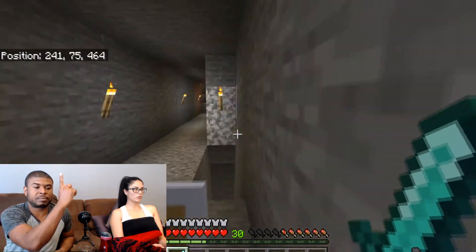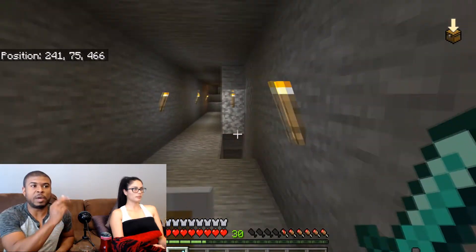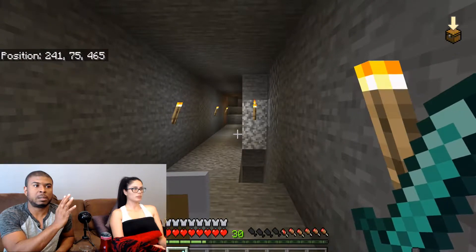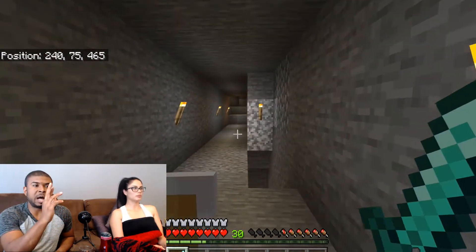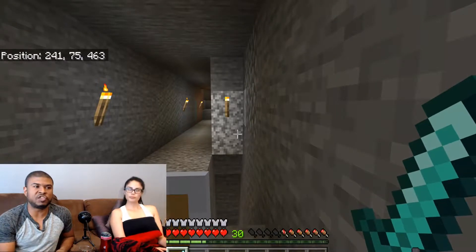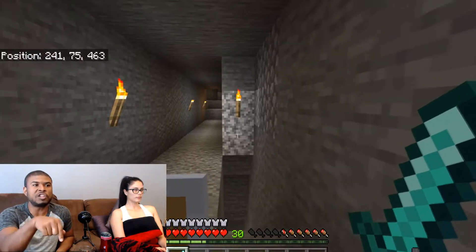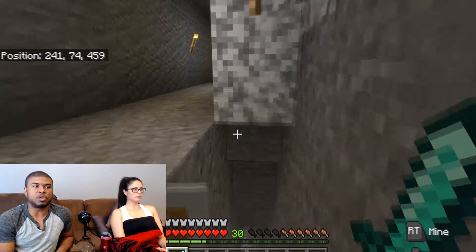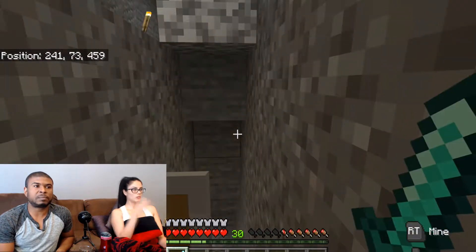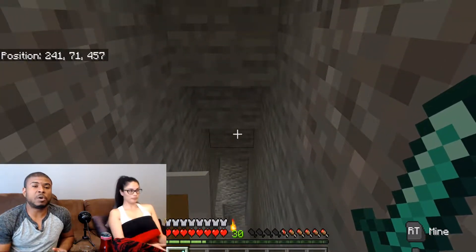Now I go back and you can see in the top left I have my position. As I move, you'll see certain numbers change — that's an X, Y, Z axis. X is left and right, Y is up and down, and Z is north and south. The second number — 75 — is the level you're standing on. Watch as she goes down the stairs: 74, 73, and so on. We're trying to get to where we'll find the precious stones, and the most prominent level is level 12.